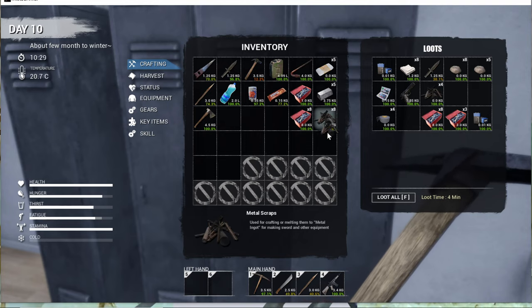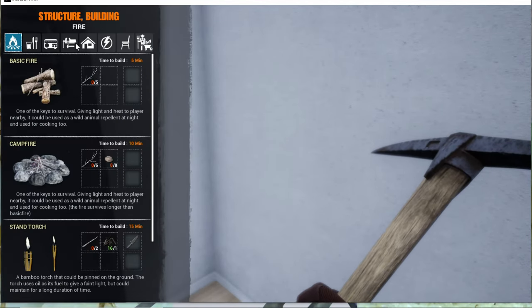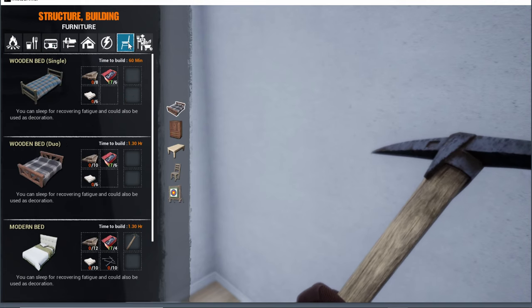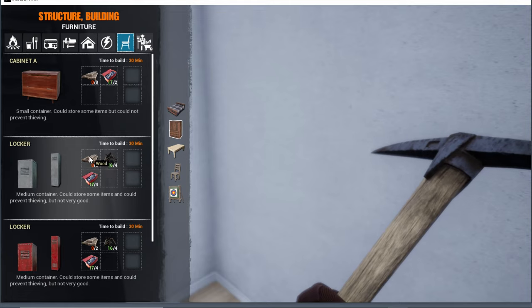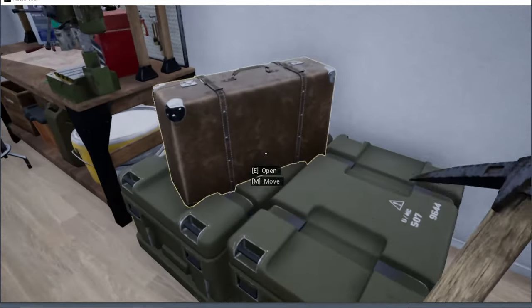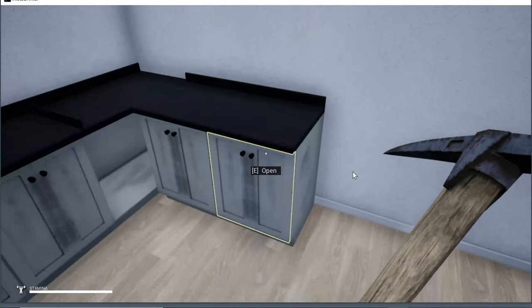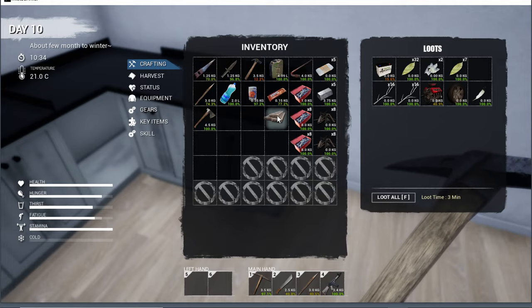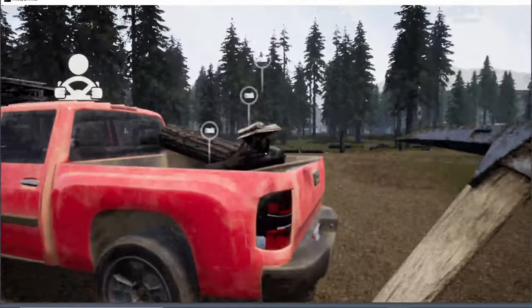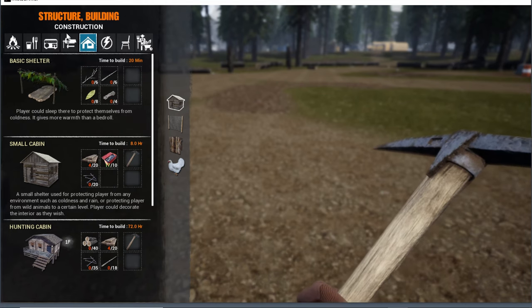First thing I'm gonna do is build some storage to put in the truck. Let's see how many we need. I need cases and cabinets. I need wood — where did I see that wood? We got a lot of components and metal scraps, which is nice. I think we only need two though, so we do have a bunch of stuff in here. Okay, let's build.